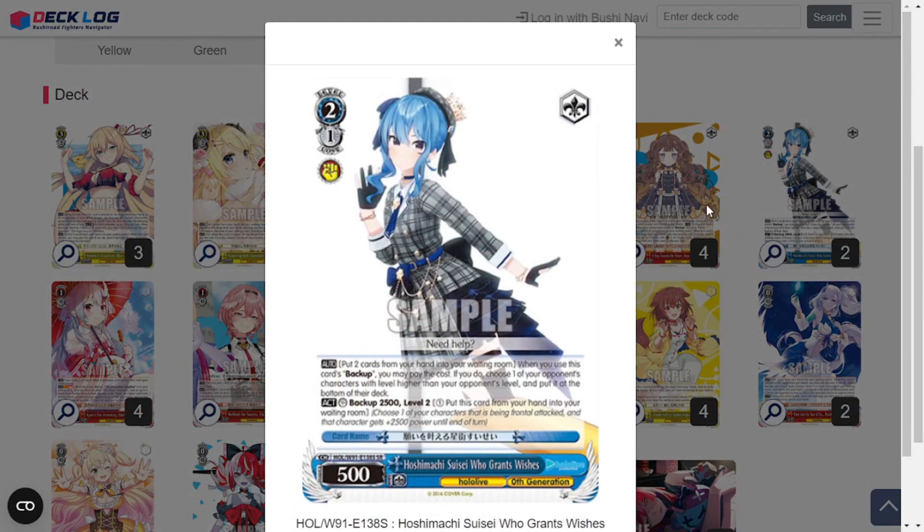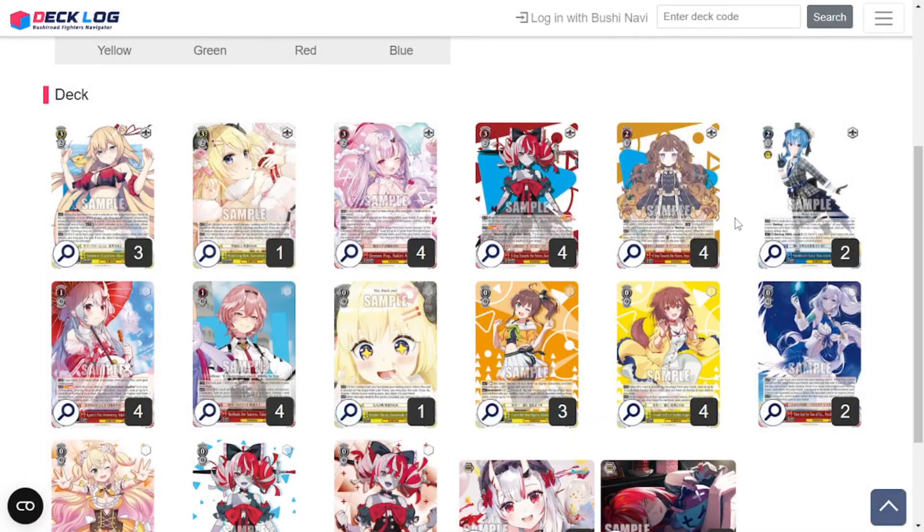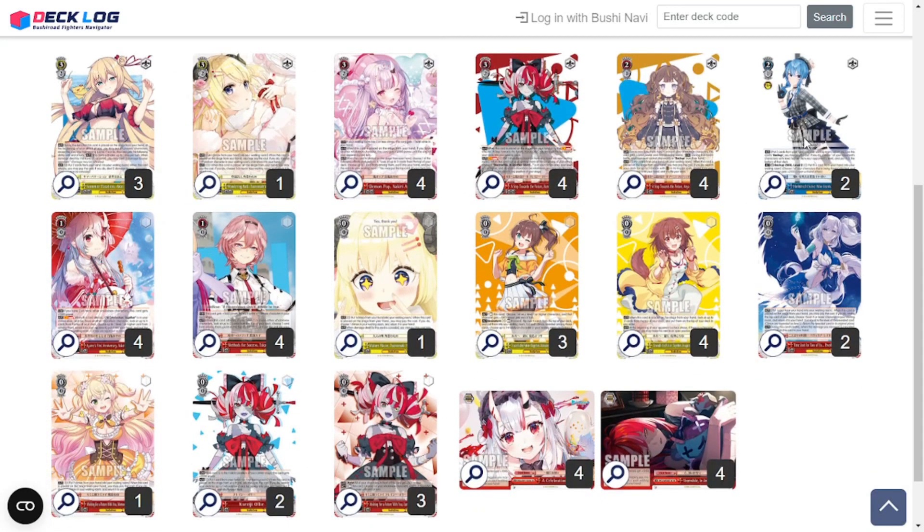The other level two is two copies of Hoshimachi Suisei Who Grants Wishes — a 2-1, 2,500 backup. When you use this card's backup, you can discard any two cards. If you do, choose one of your opponent's characters with a level higher than their level and put it at the bottom of their deck. Just really useful anti-change backup. I don't really run a whole lot of other backups in this deck, but with enough card filtering it really doesn't matter.